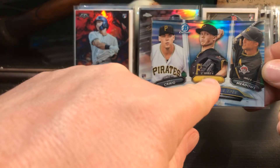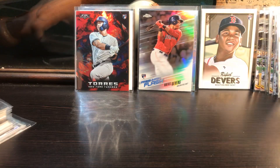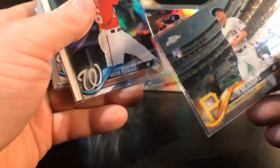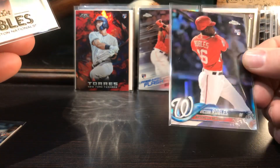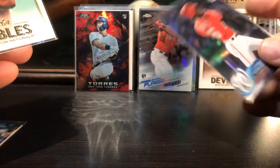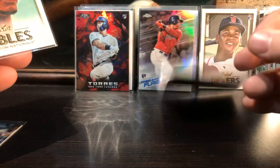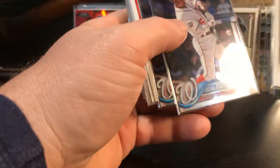This card's got him and Mitch Keller on there - Mitch Keller is a really good prospect pitcher. There's more Austin Meadows. Victor Robles - looks like a refractor. This came in the base set last year too as a variation card, which is pretty cool. Victor Robles - got a bunch of his stuff too.